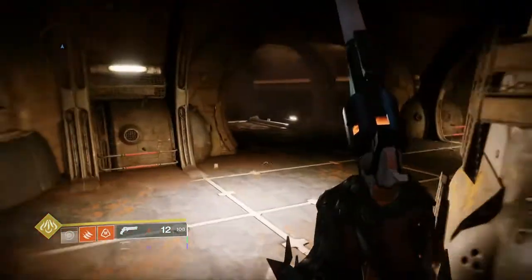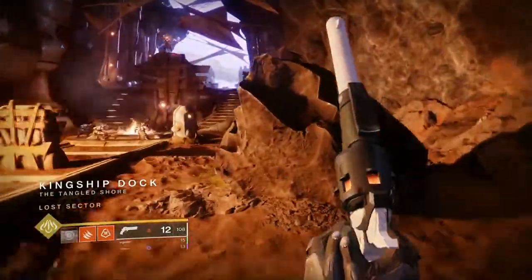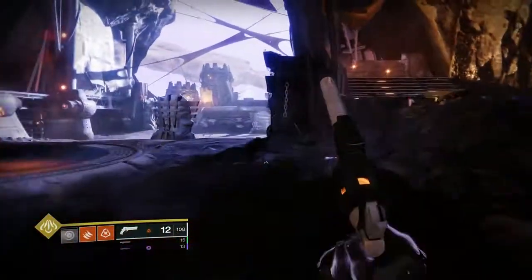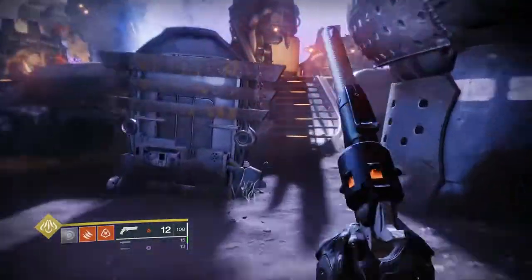You basically just go up top, run in and kill the boss, then run back out of the Lost Sector. As soon as you see the Thieves Landing marker come back up on the bottom left corner of the screen, you can turn around, run right back in and kill him again. Just rinse and repeat until your lore book is full.